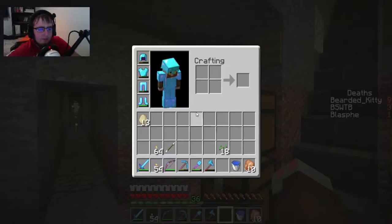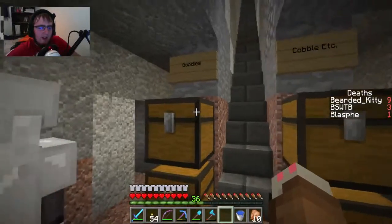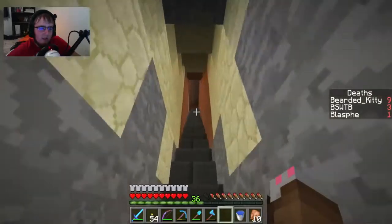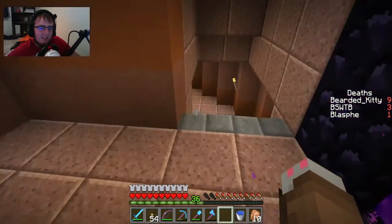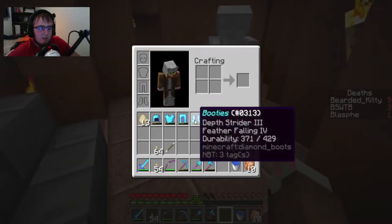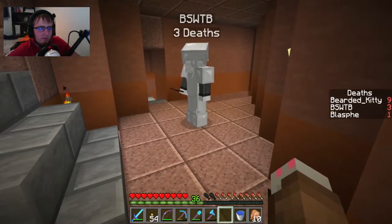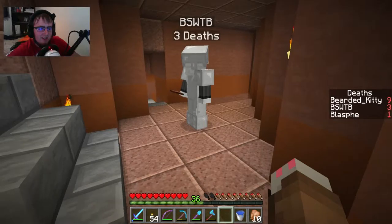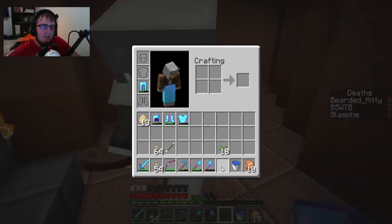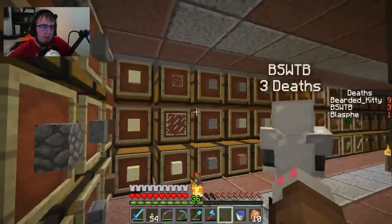I also have a Fortune 3, Efficiency 5, Unbreaking 3 diamond pickaxe. On my bow I have Infinity and I named my one arrow 'Death Stick.' But now whenever I collect arrows from killing skeletons it doesn't stack. You should call it your Boomstick! 'This is my boomstick.' I gotta show you my armor - booties, chestplate, nipple protector, penis protector! I'm actually surprised with all the enchantments I have - I thought it was going to be really expensive to repair.